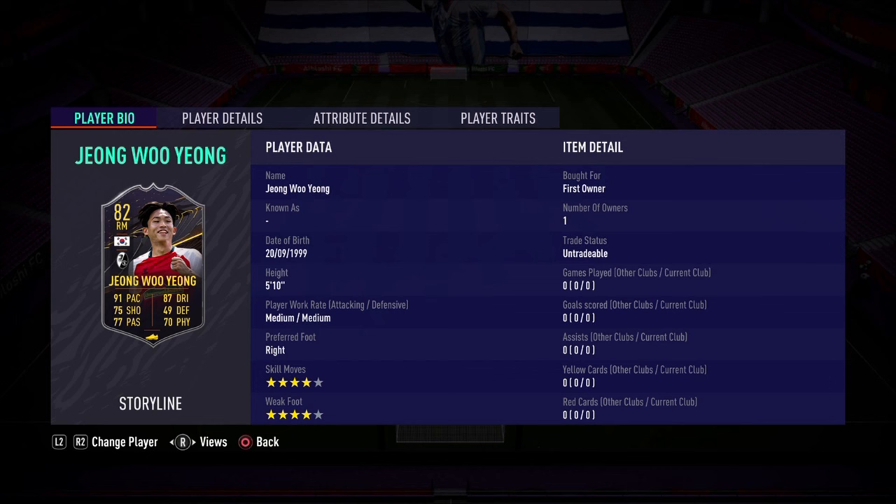Hello everybody, welcome back to the channel and to a brand new FIFA 21 video. This is Leo here bringing you a special player review. Today we are going to be looking at the level 15 storyline card Jiang Wu Jiang — I have no idea how you pronounce it, guys. Yesterday we did take a look at the free Baron. If you want to check that out and you're confused on who to pick, hopefully these videos are helping you out.